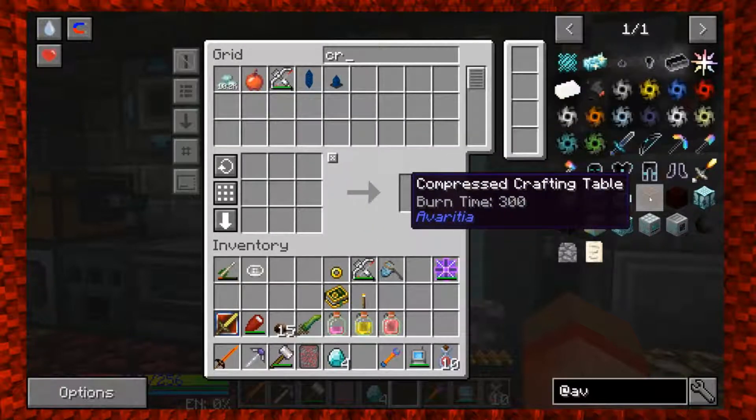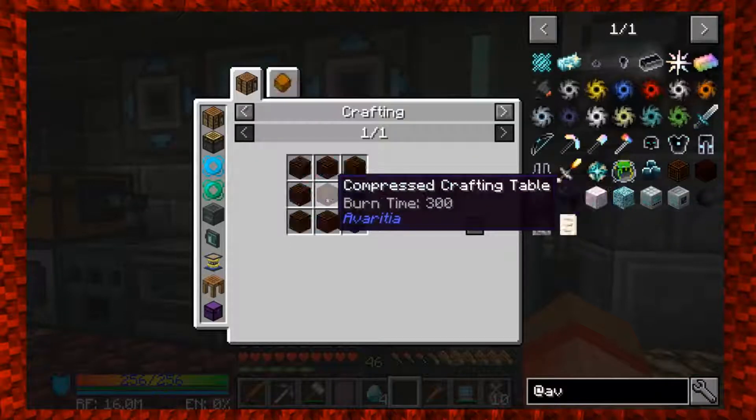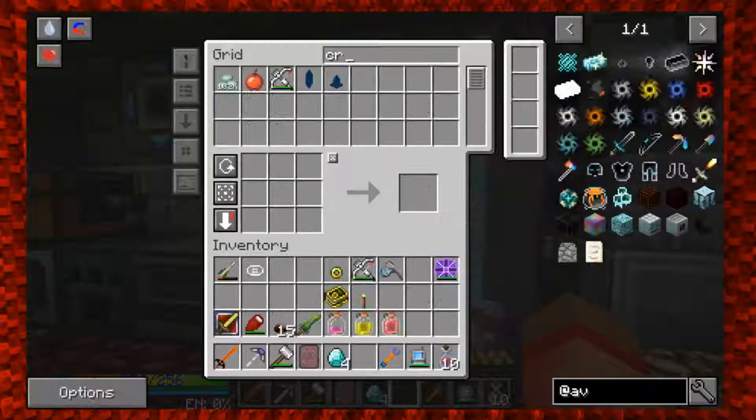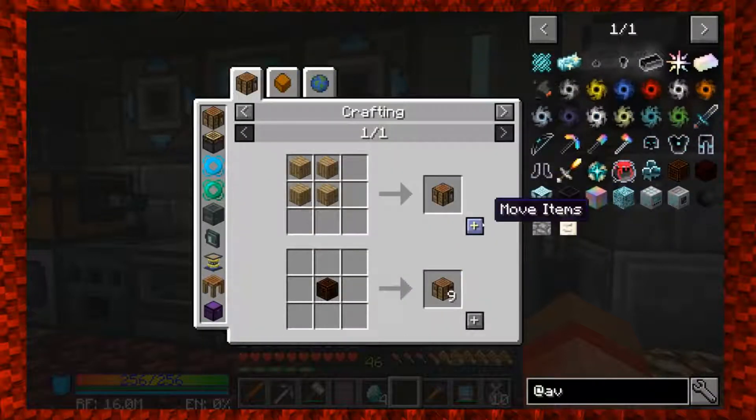If you want to work on some of the crystal matrix side, I'll work on the double compressed crafting table. I think I can handle that. I don't know what happened to that because I thought you made it too - it got deleted in the pack apparently. These crafting tables are for a specific purpose, not to decorate a house.